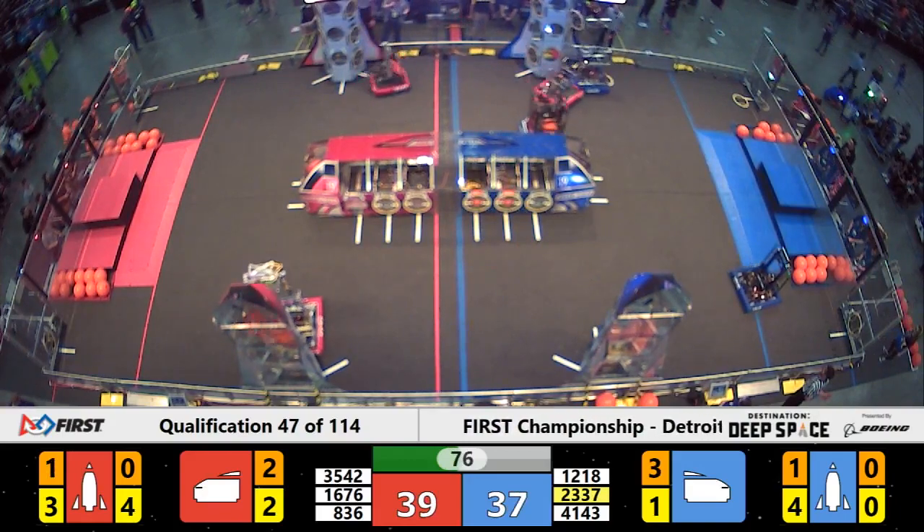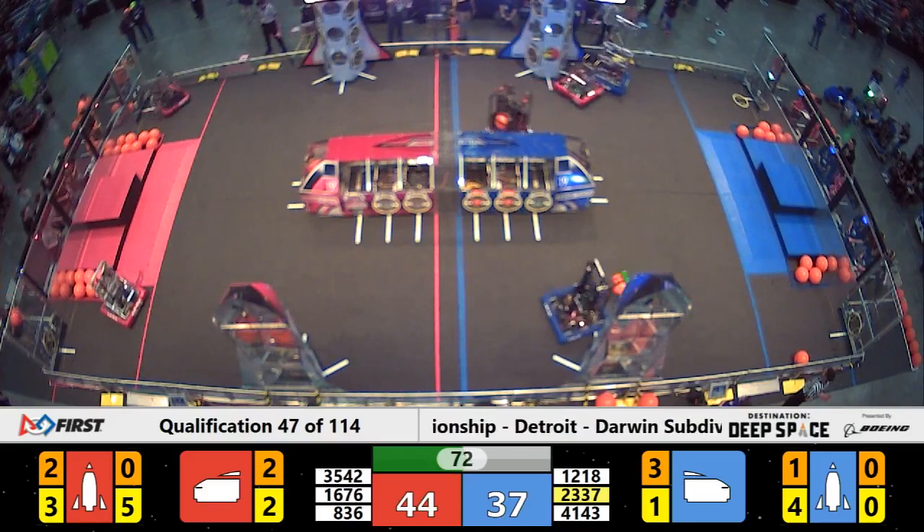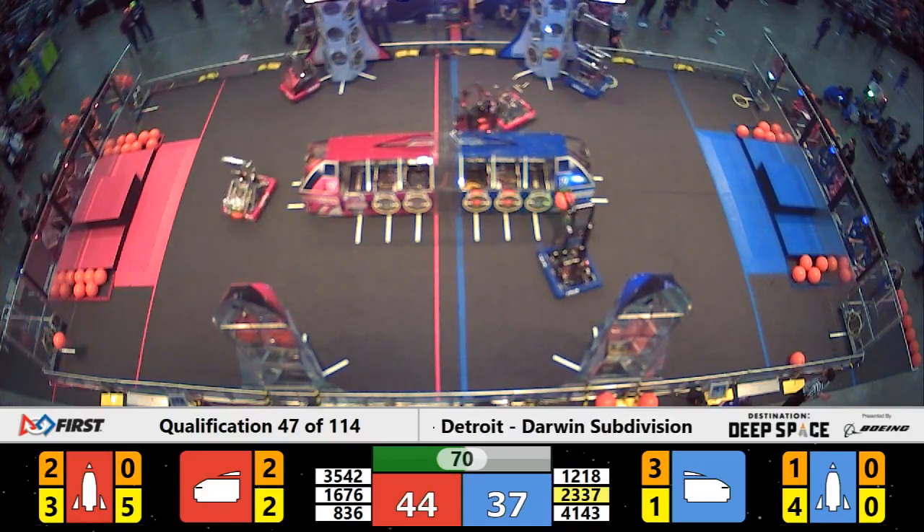We're seeing Speed out of Michigan. Another placed hatch panel. One Red Alliance rocket with 5 hatch panels, the other with 3.